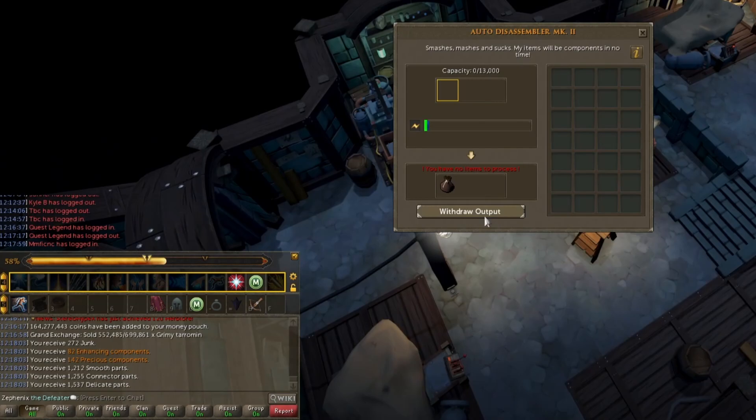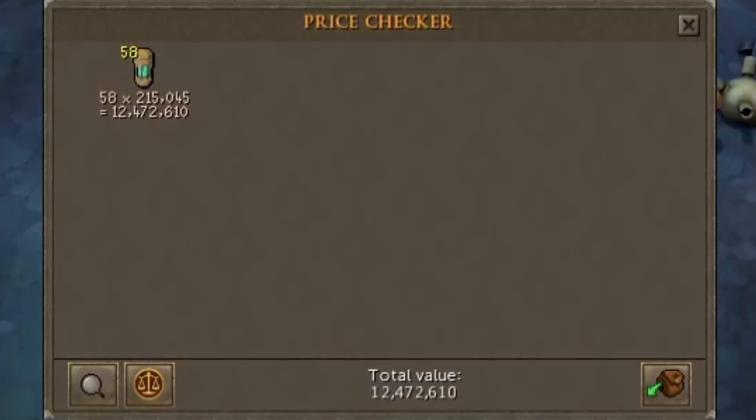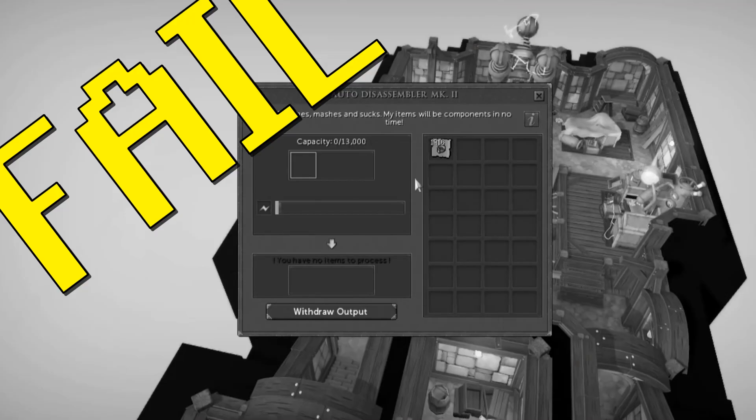Going back to the Invention guild to claim my components and make my siphons, we're walking away with 58 more siphons, adding another 12.4 mil to the stack.